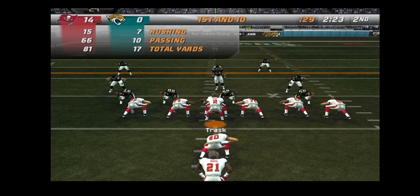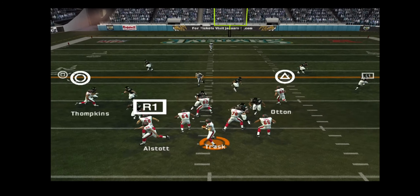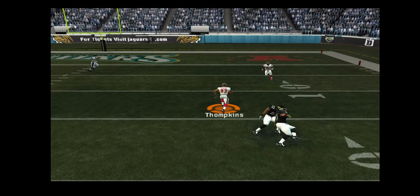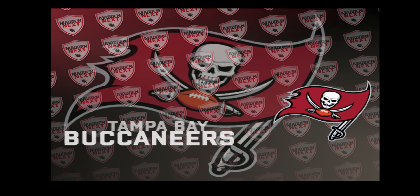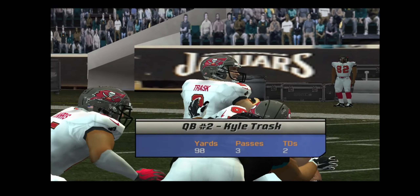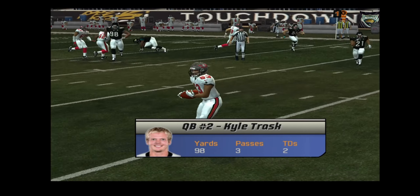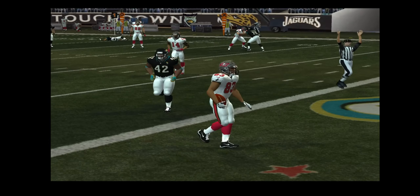They'll pass on first down, closing in with the throw and it's complete — breaks free — fun touchdown, Buccaneer! That's the kind of execution you need to make a big play. Watch it here as everyone takes care of their assignment; the pass is thrown where the receiver can make the best play, and it's six points.